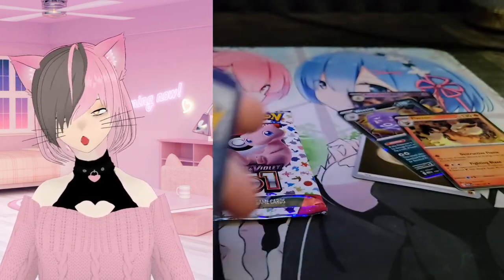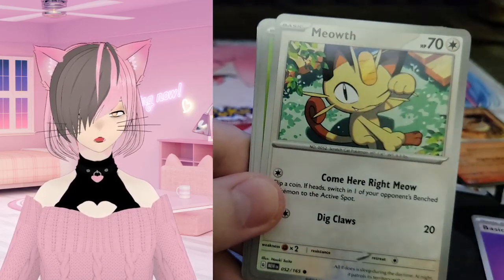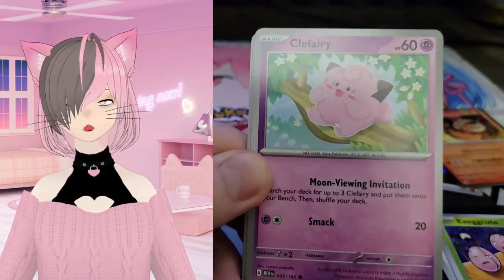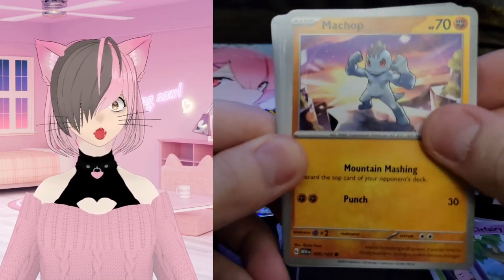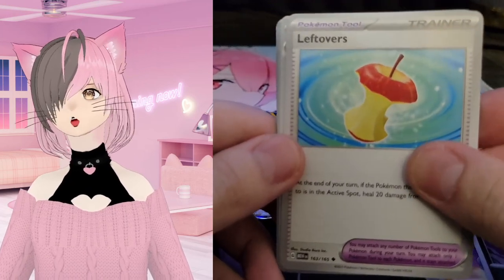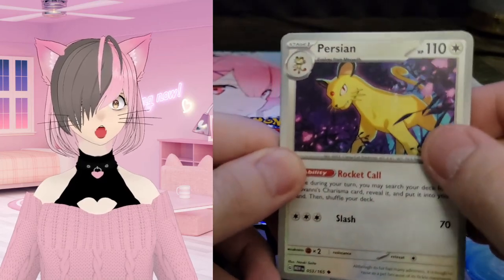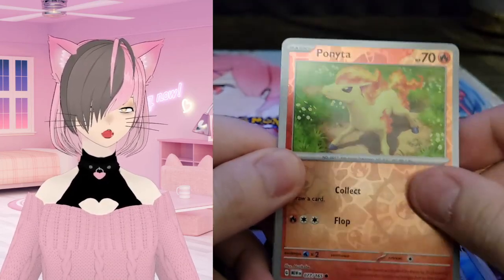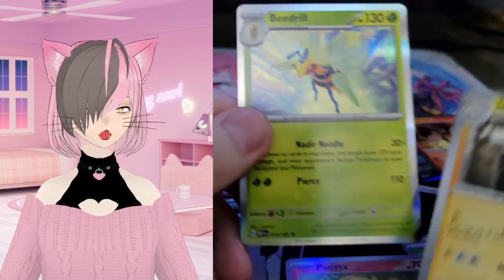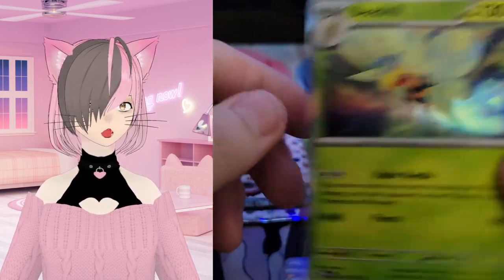We have one more after this. We have a Psychic energy, followed by Meowth again, Exeggutor, Golbat, Leftovers — I always hated fighting someone that had Leftovers — Persian, and then an Omastar reverse followed by a Magneton reverse, into a holo Beedrill. Oh, that's beautiful — it's a beautiful card.